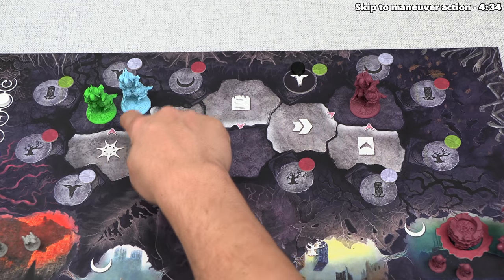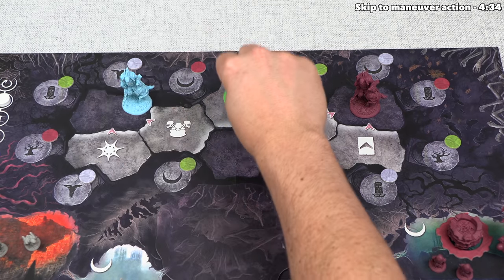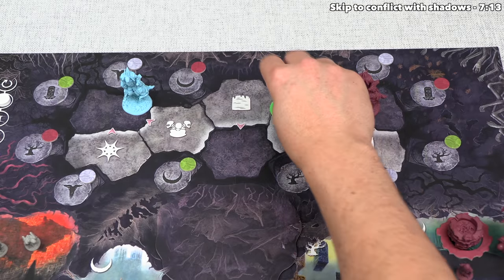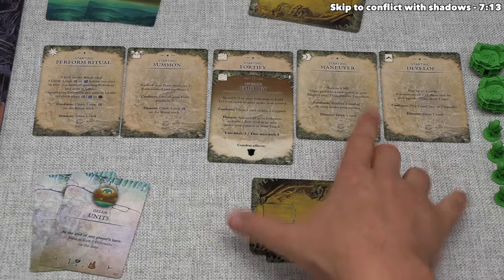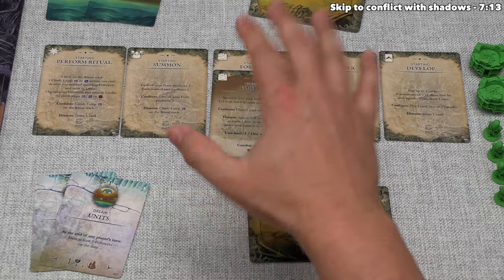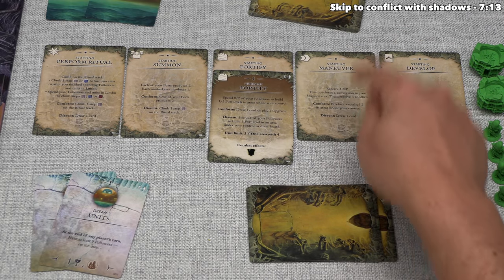We chose to start over here, and as you can see, this day action is adjacent to both of those night actions, so we are not allowed to go to either of these — but we can go to any of the others. We want to go over here, which is associated with the maneuver action. Let's focus on our player area. We have one action card for each of the five day action options, and in this case we chose maneuver.